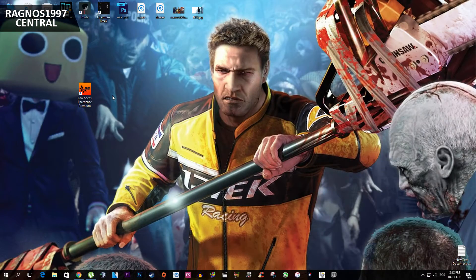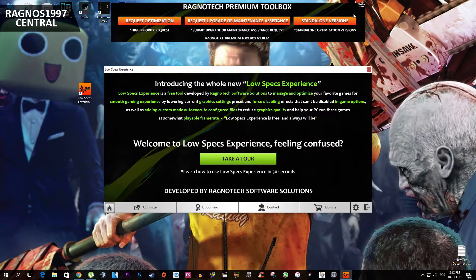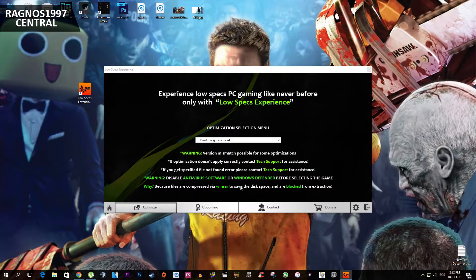Anyway, first of all what you need to do is download the experience from my website and then install it. After you did all that, start it from your desktop. Now down here press optimize, and then from this drop-down menu select Dead Rising.